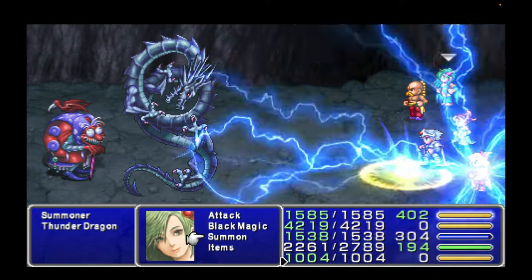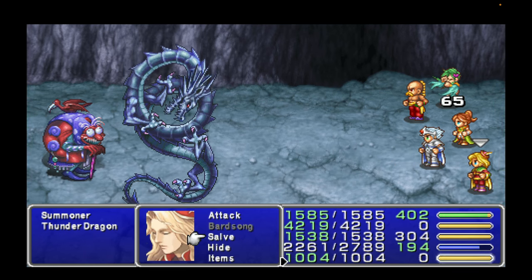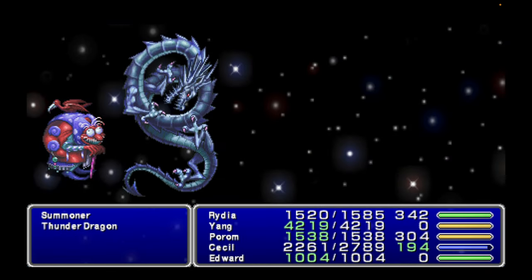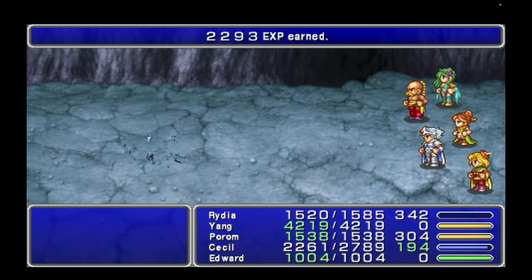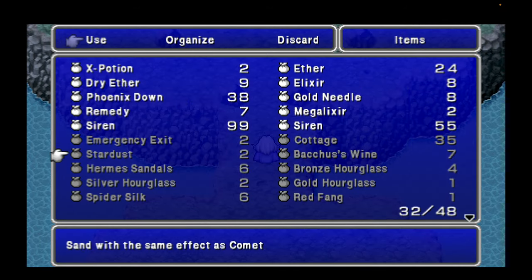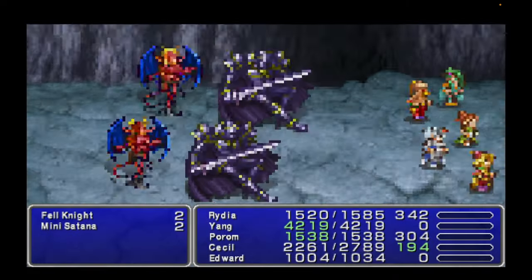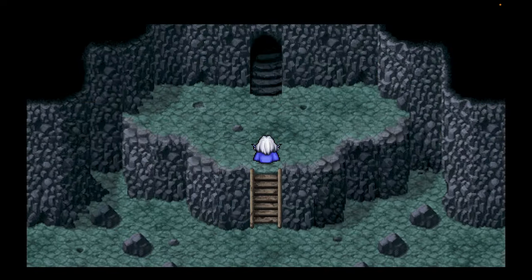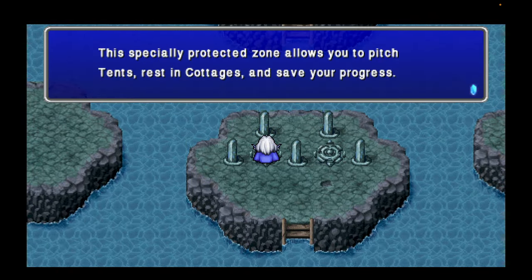Let's go all out and take down this Thunder Dragon. I always forgot how useless Edward was — until you have to use him later in the game. No problems there. We got a gold hourglass — I don't think I've gotten one of those yet. I'll rest up, and then we'll do these last two here in the Cave of Trials.